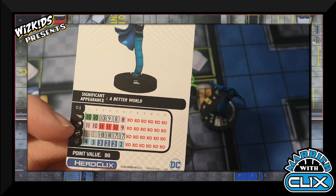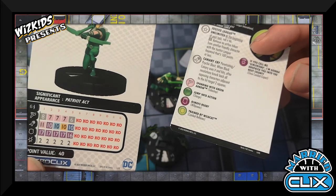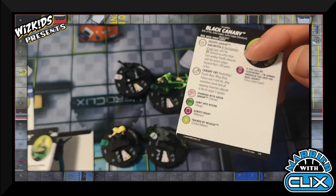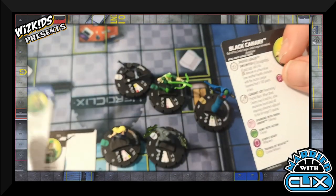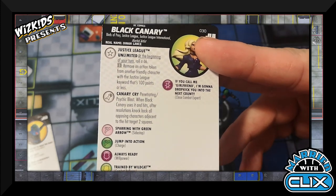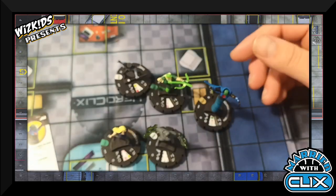I went with the combination of Green Arrow and Black Canary. Green Arrow is really good at range; if you're not on click one, you can use his attack power on Smoke Cloud as a free action, and towards the end he has Psychic Blast, Energy Explosion, or Incapacity as free actions. Because I have Black Canary, I also get Probability Control — but only for close attacks. If I'm being targeted by a close attack, I'll try to prob out of it.